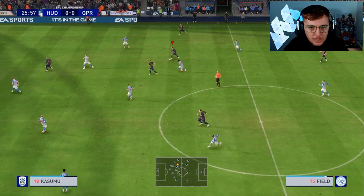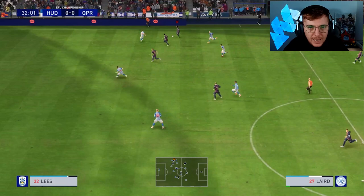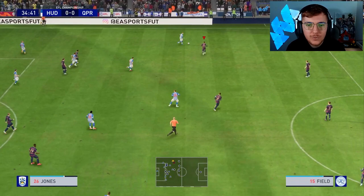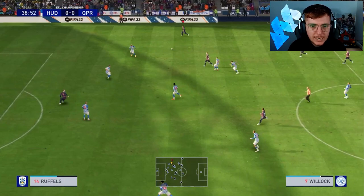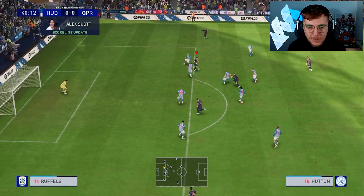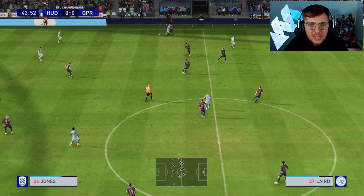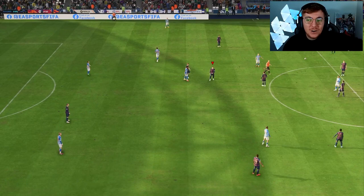We're struggling to break Huddersfield down and get any clear-cut chances. Our only real chance is the pot shot from Johansson. Laird carries the ball forward and plays to Hutton, but Lindon's run doesn't get found. Hutton tries to create but the five at the back is defending very resolutely. Frustratingly, Willock's run was outside rather than central, which would have made more sense. We're struggling to create anything clear-cut on legendary difficulty.